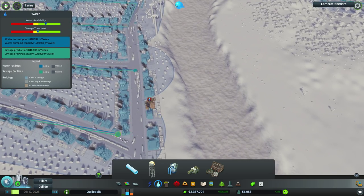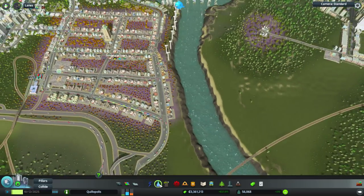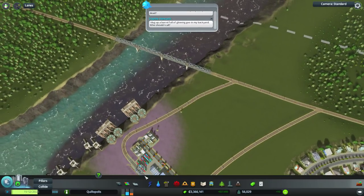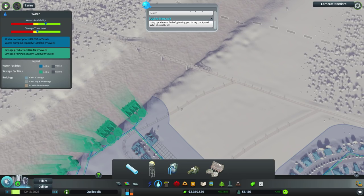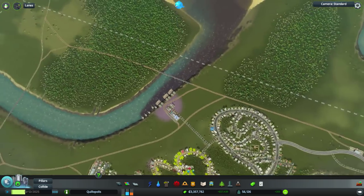We've got plenty of water here, but it looks like there's actually a building that's not quite covered by a water grid. We could also use some more sewage outflow, so let's go ahead and get some of that going over here. The poop must flow — we've got to make sure that it's going all right. Boom. Good. Excellent.